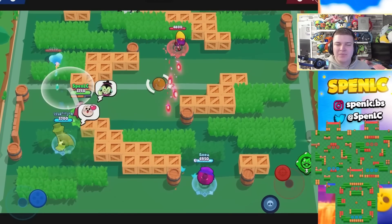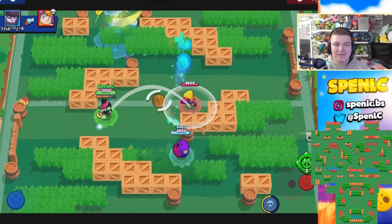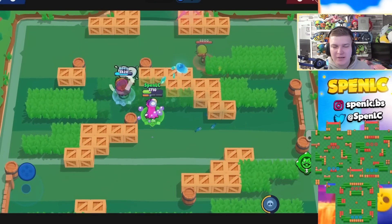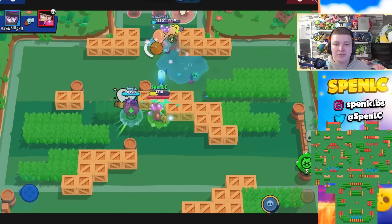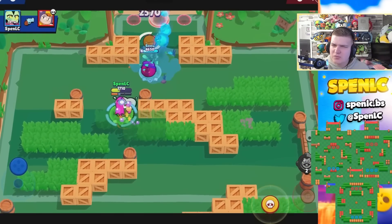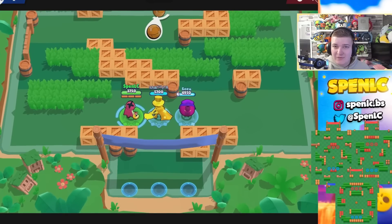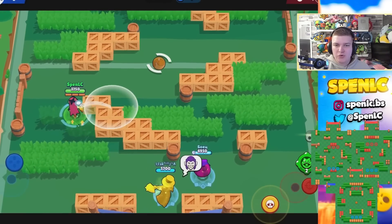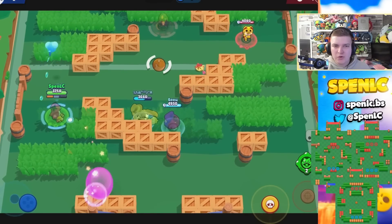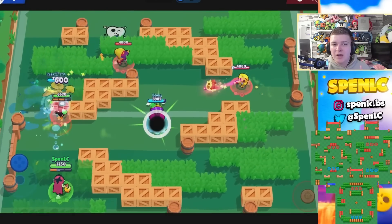Next up, the brand new brawler — Willow. For Willow, just take a look at Barley's best maps because she's a thrower and lacks range. Super Beach is one where throwers are just really dominant. She's sometimes okay on Canal Grande as well, but for the majority I think other throwers could be better than her in Knockout and Bounty. Iron Corridor with those unbreakable walls is going to be her best friend. Field Goal as well — look for maps with lots of walls, specifically in Brawl Ball, to get the most value out of her super.